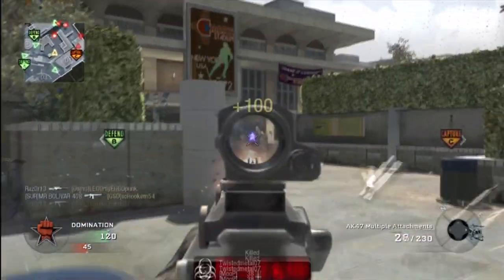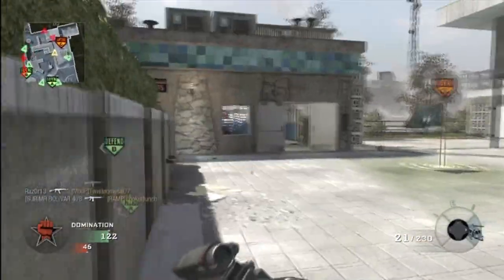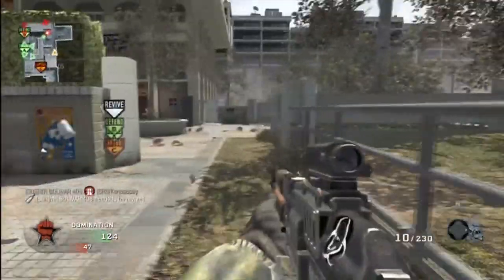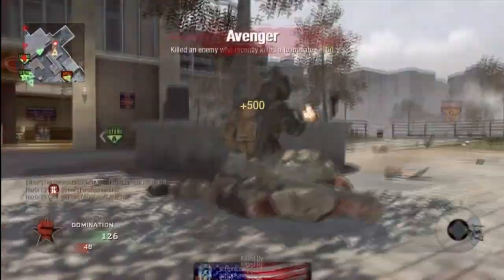So in Modern Warfare 3, the way I'm going to combat this lack of ammo is to pick up additional weapons. As you can see, I just keep picking up weapons — kill a guy, find another weapon, and then the cycle goes on. Got a nice little black birdie here. You pick up this guy's Kaparis with the rapid fire.